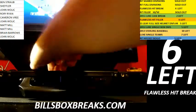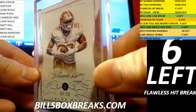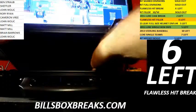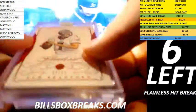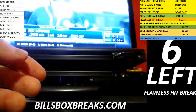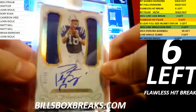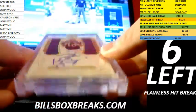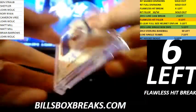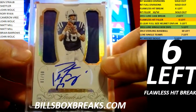And our encased cards. First encased card is going to be Carlos Hyde Diamond, six of 20. Second encased card — Sam Bradford, six of 15. Ruby in our middle card. Oh, nice one here — out of 10, Peyton Manning, Colts jersey. Five of 10, dual patch auto.